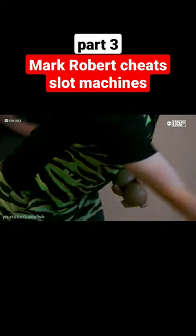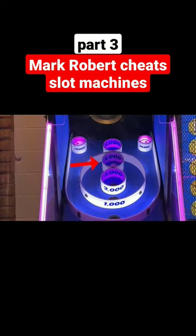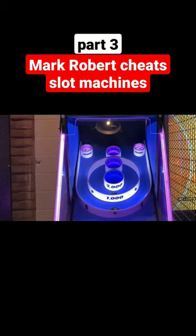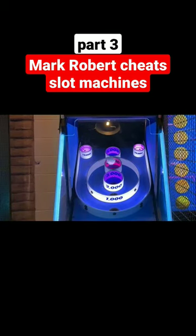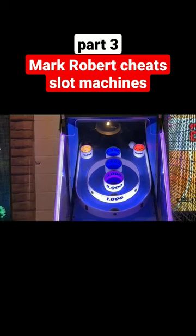For starters, if you watch the pros play — yes, there are skeeball pros — they actually aim for the 4,000 point hole. This actually makes sense because even if your throw is a little too weak or a little too strong, you're still getting significant points. A common mistake is to take the bait and go all or nothing by aiming for the small 10,000 point hole in the corner.